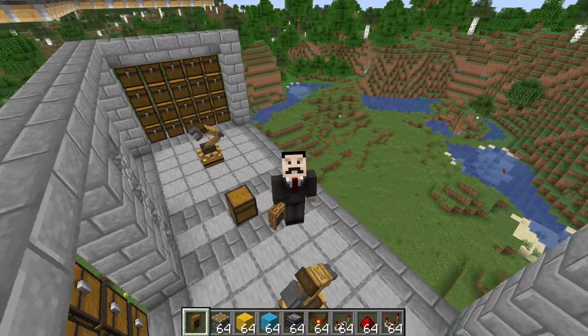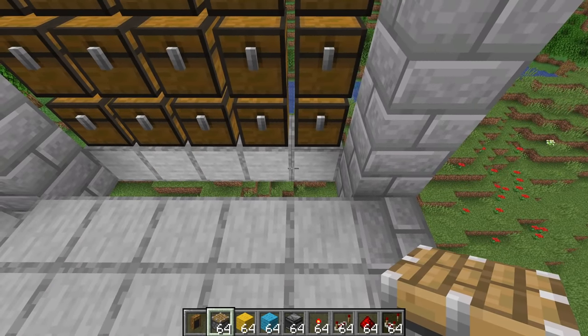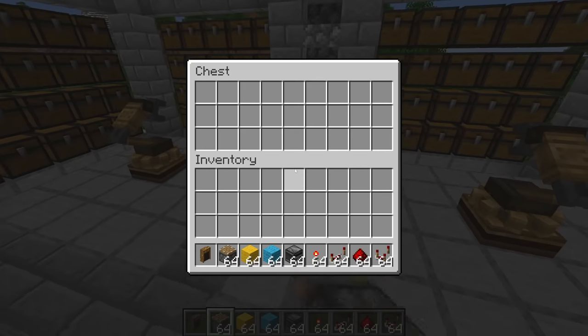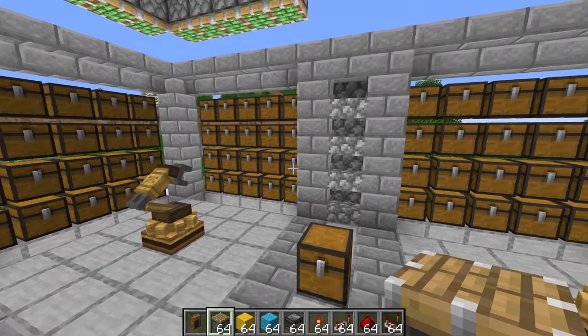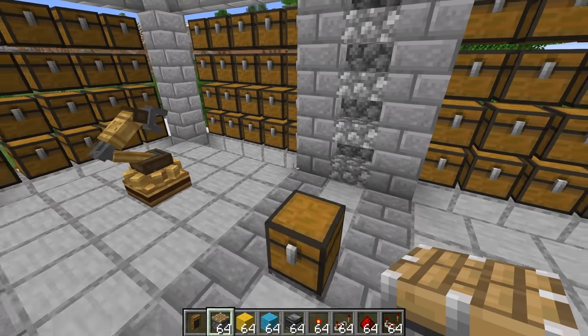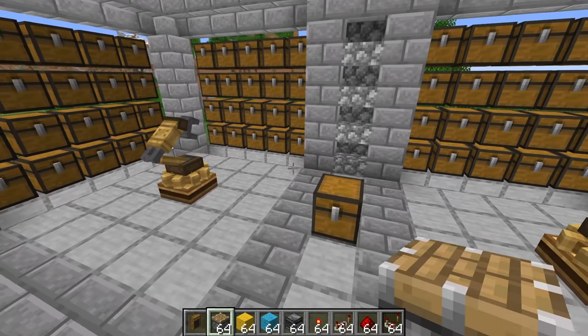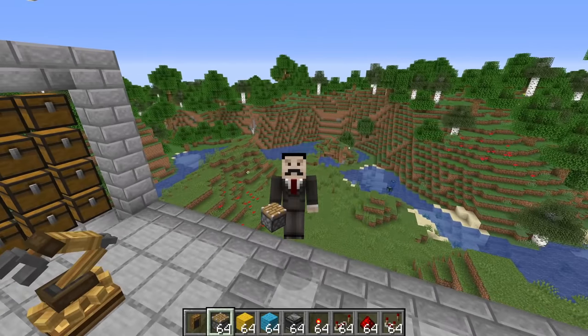So the idea has totally failed and that is the end of the video. Goodbye. Of course, I'm joking. What I'm going to do is push the chutes up from underneath the floor when items are put into the system. So when we put items into this input chest that we want sorted, all of the chutes will pop up, the mechanical arms will do their thing, and then once it's finished the chutes will drop down — which I imagine is going to look absolutely fantastic.